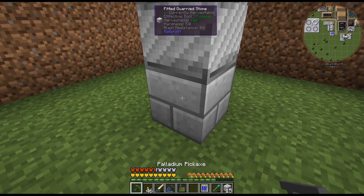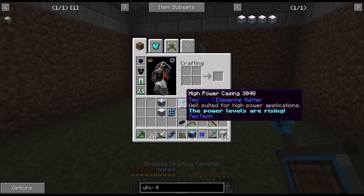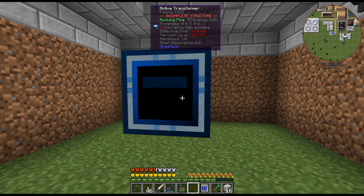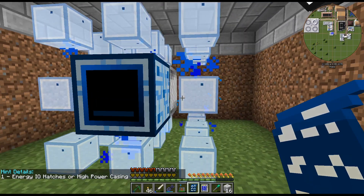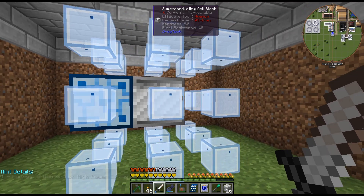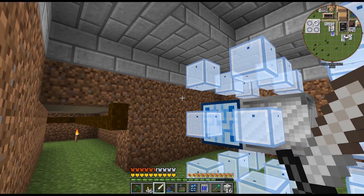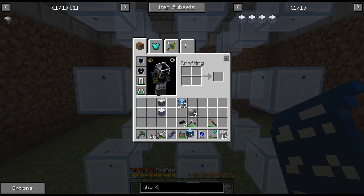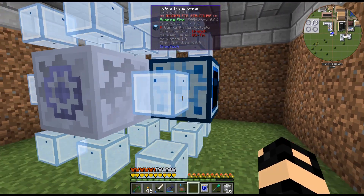It's basically a three by three, actually really easy to build. Do I have the blueprint? Yes. So we put down the active transformer — wasn't even that bad, I made a couple recipes for the energy flow circuit which is just CPM. So it's actually pretty easy. Each of the outer blocks can be energy input/output hatches or high power casings, with a superconducting coil right in the middle. That's it — doesn't get much easier than that.